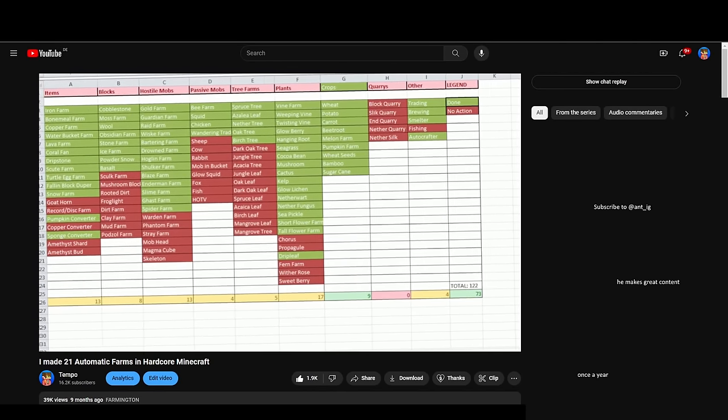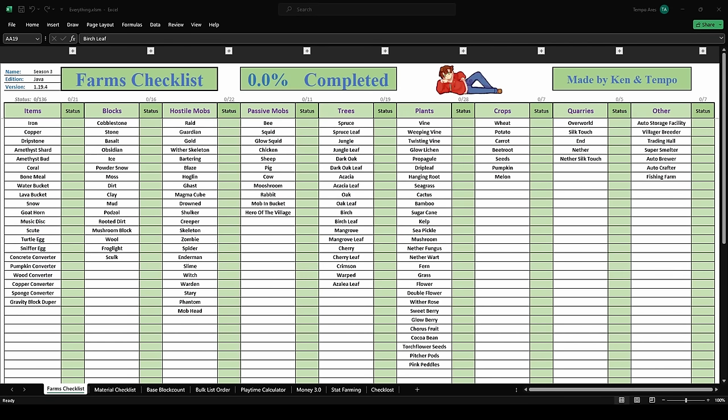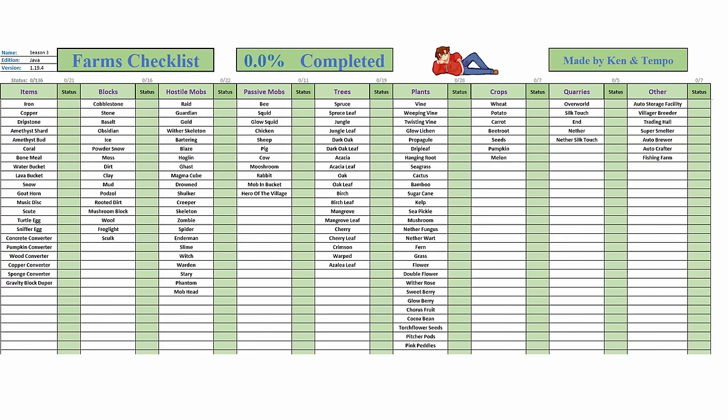You actually saw this list in my second video and I uploaded it to my Discord. A few months later, an IT data analyst going by Ken randomly dropped by and sent a greatly improved version based on my original list. After understanding how it works and updating it with my preferences, I kept asking around if anyone could find mistakes and then it was finally done — a completed list of every farm. All farms are categorized into items, blocks, mobs, trees, plants, quarries and others. You just select the status of the farm from a drop-down menu and it automatically updates every status column and the entire completed percentage. You can download this Excel sheet for free in my Discord and huge thanks to Ken for making this.